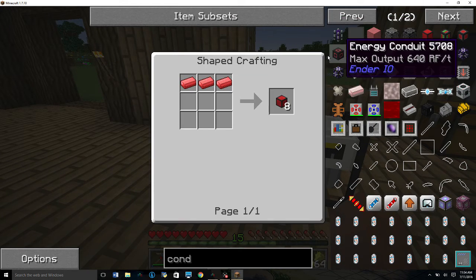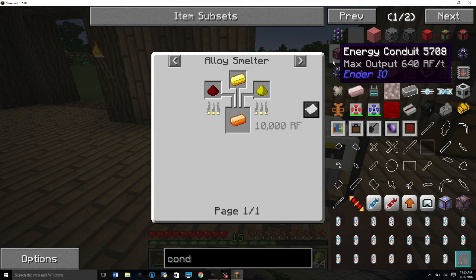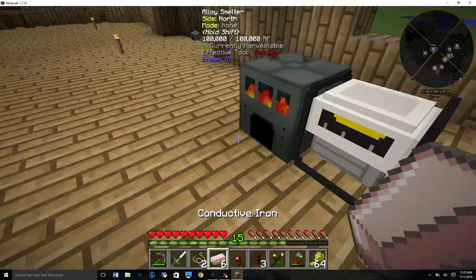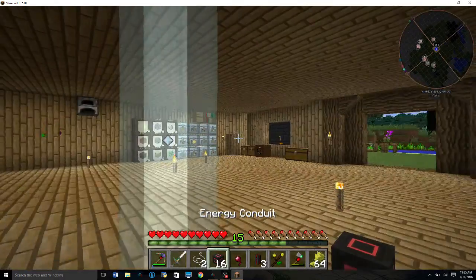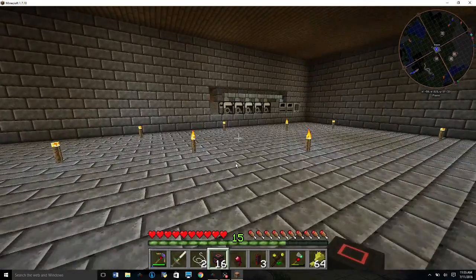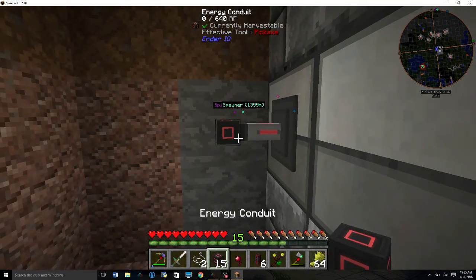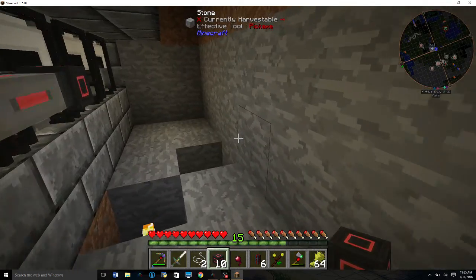Let's get one more and that should be enough. Energetic alloy — we can't make that right now, we only have like two pieces of glowstone and it takes a lot of power. But this is what we're going to be making eventually. We ended up with half a stack of conductive iron — nice. So we've got 16 of these Ender IO power transfer cables called energy conduits. Ender IO is pretty cool — you can have multiple different pipes on the same block, which is why I want to use these.